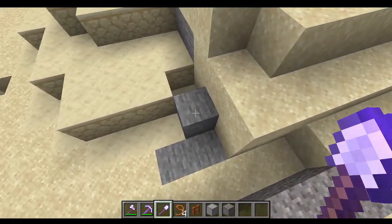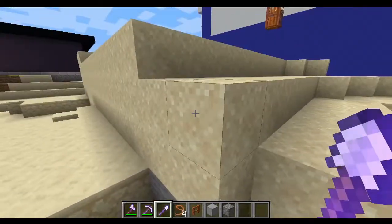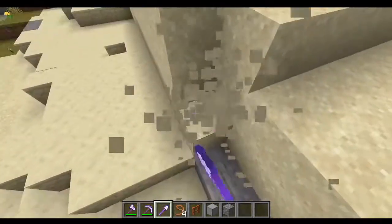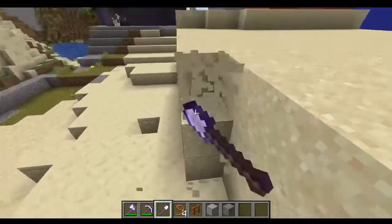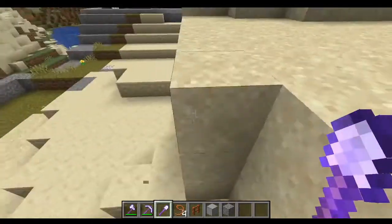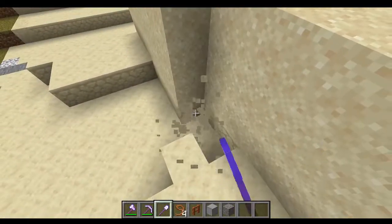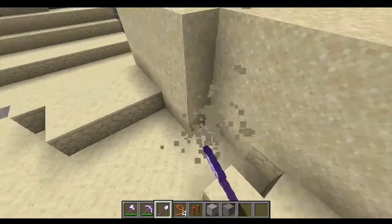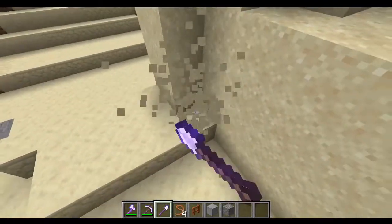Why is there stone here? Very odd, because we're not that low. Usually stone can come underneath sand — we're usually quite far underneath sand — so it's kind of weird.